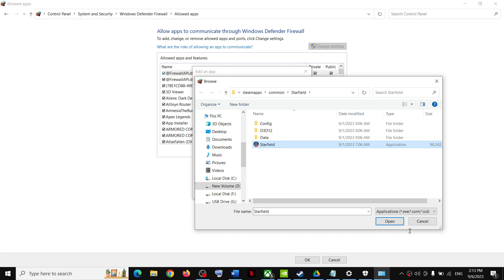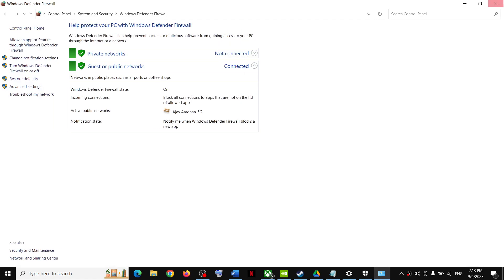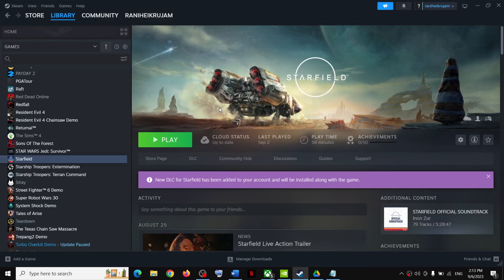Click on Browse and go to the game installation folder. Select the game exe file and click Open, then click Add. Once you click Add, click OK at the bottom and then launch the game.